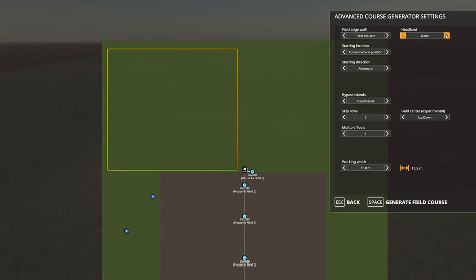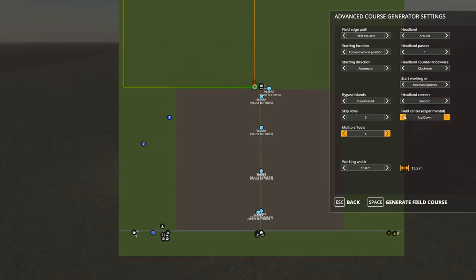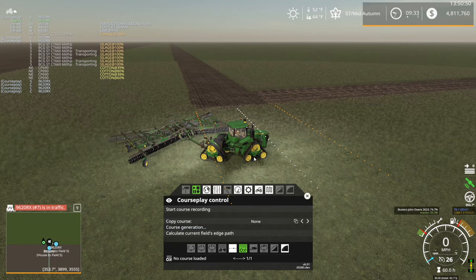What's your headland? Yeah, we're going to do a headland — one headland should be good. We're going to max that out to eight tools, 15 meters. Yeah, that should be good. Generate the course here. The advanced CoursePlay generator settings are pretty nice as well. CoursePlay has definitely come a long way in some of this stuff. As far as the actual path finding goes though, CoursePlay is seriously lacking. This is taking a moment to generate — I generated one earlier just for testing and that one actually generated fairly quick. I might not have had headlands turned on for that course. Uh-oh — did our course fail to generate? I think our course failed to generate. Let's try this one more time.